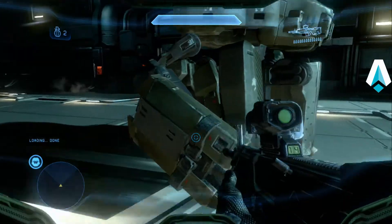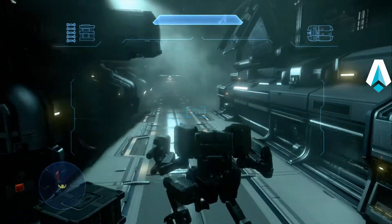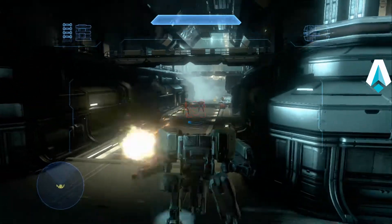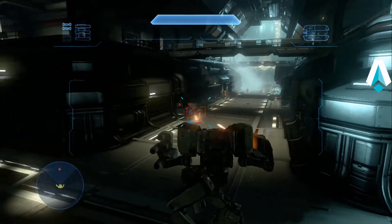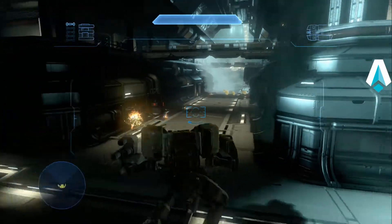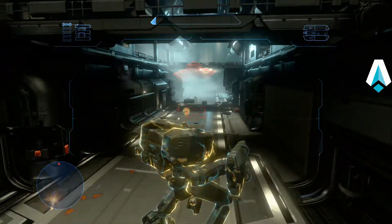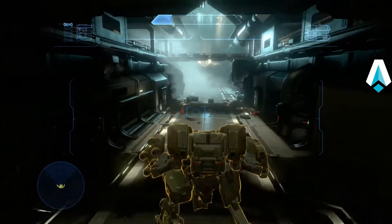Even so, we've got to take out a lot of Covies and Prometheans. Go ahead and take out that watcher first — take out the watcher before the knights, because if you don't, the watcher will try to respawn the knights, and they get really nasty after they respawn. That takes care of the first two knights. We don't want to get too close to the shielded jackals — because of that very reason, we're getting EMP'd and they keep peppering us, dropping our shields. I should have stayed back a little further.